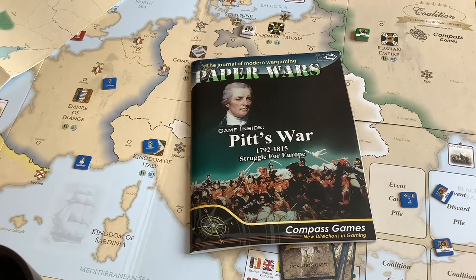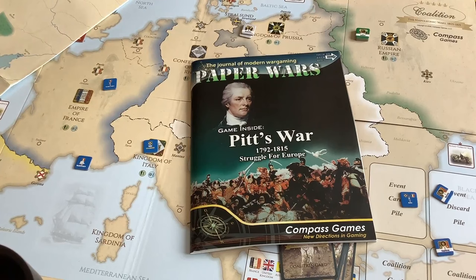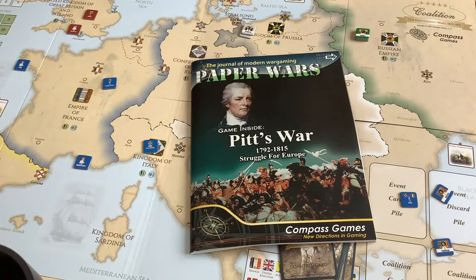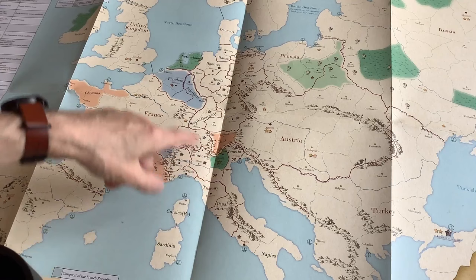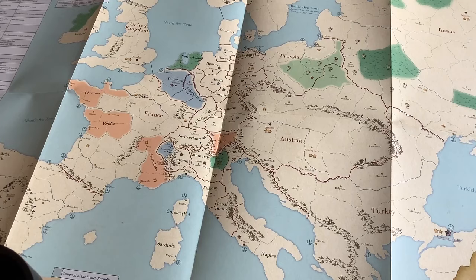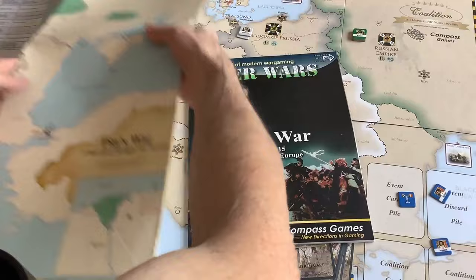Pitt's War actually came out in 2019, and it's designed by Francois Stanislaus Thomas, who also designed Napoleon against Europe and also Nations in Arms, which Compass did — Valmi to Waterloo. What struck me about Pitt's War, and the reason I bought it, was the map and the counters. Its map bears a striking resemblance to Coalition, but it has smaller areas. That will be Stanislaus's third or maybe fourth attempt at doing the whole Napoleonic Wars.